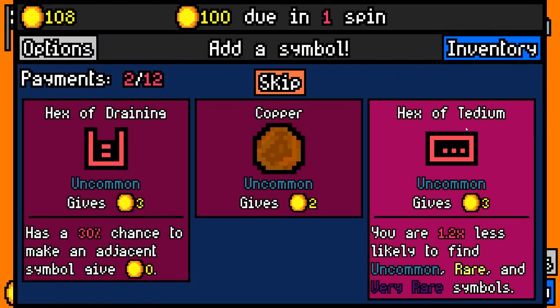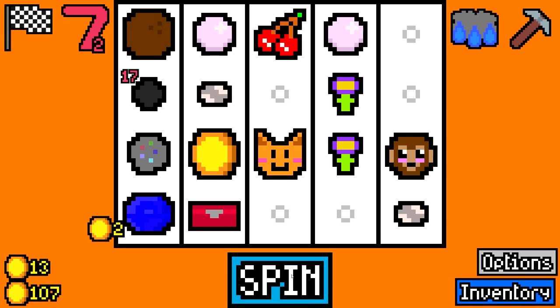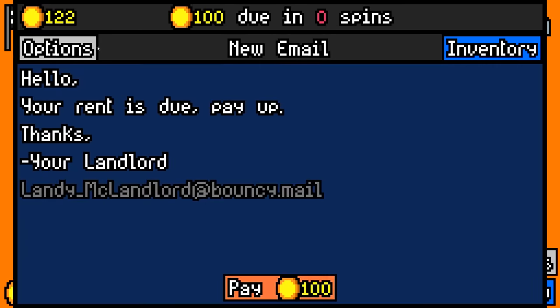There's another 16. The hex of tedium is a little bit tempting to add, because it gives three. But then we're 1.2 times less likely to find the rare and very rare stuff. And I really want that stuff. It's the stuff where you really get the value. We owe 100. We have 122.